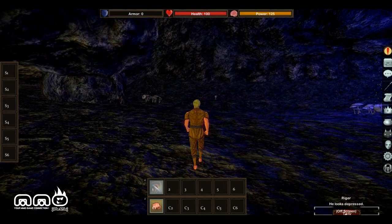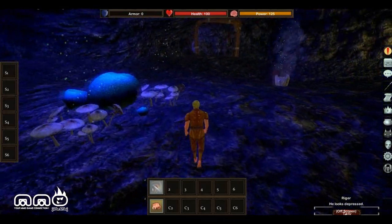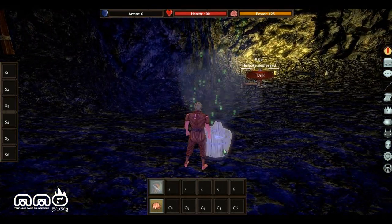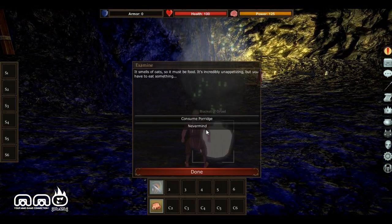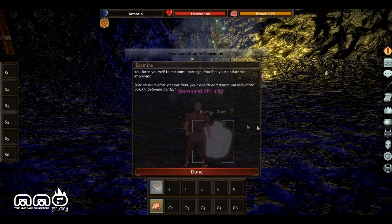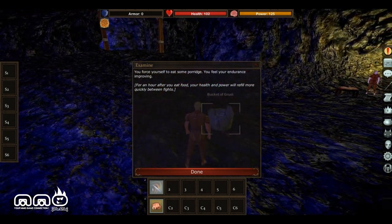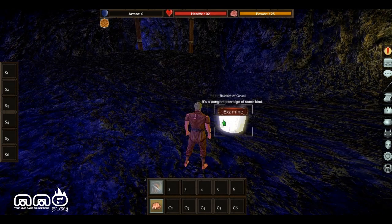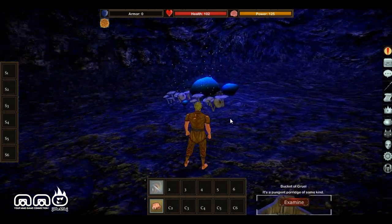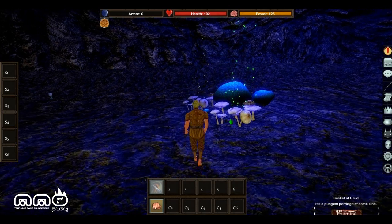This guy's depressed and doesn't want to escape, which is pretty interesting. Let's go ahead and run around and explore this cave and see what we can do here. We have different options we can do with different NPCs and talk to them. There's some porridge here — let's go ahead and consume it. We ate some porridge and we got some XP for it. So that's pretty cool — we got some XP just for interacting with different things around the cave. It really does feel like a sandbox MMO, you're free to do as you feel.